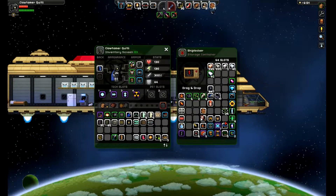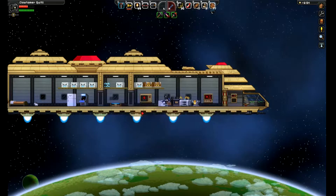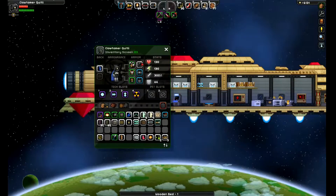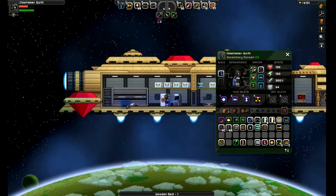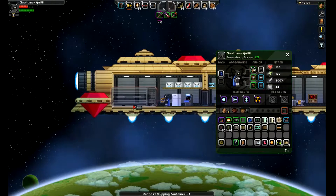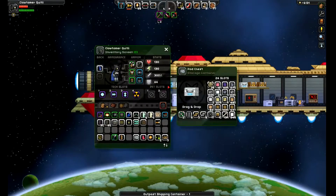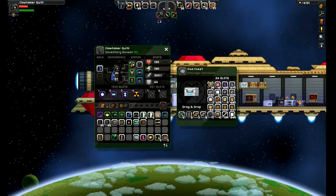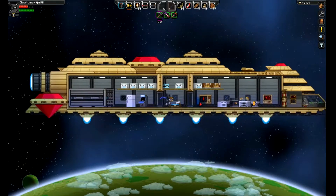Do I have any glass blocks? Do I have sand? We do need to do this here. Do I have any sand? Sand — I got dry sand. Do I have any plain sand? Fine sand. Sand. There we go. Let's make some glass.